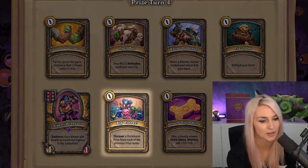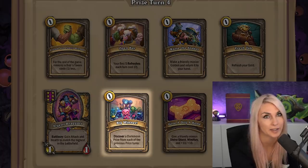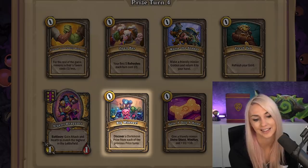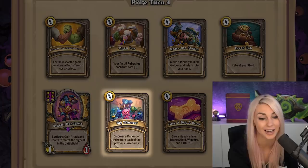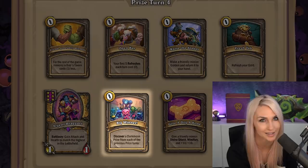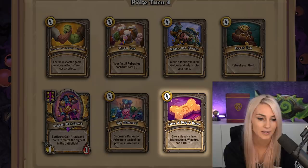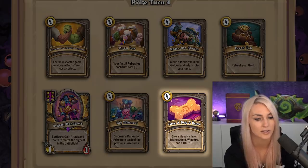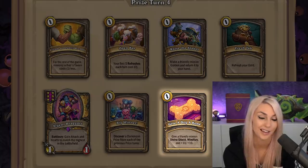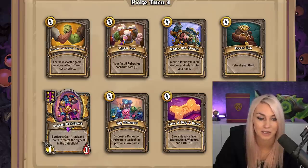Big Winner — discover a Darkmoon prize from each of the previous tavern turns. It's pretty nice because you can get Ice Block from it. Keep in mind that prize turns already feel like you have no time, and with Big Winner you have to discover four prizes, so you feel very pressed for time. Give a Dog a Bone — give a friendly minion Divine Shield, Windfury, and plus ten plus ten. This is very good if you can pick up a poison minion, or if you have a big cleave — Give a Dog a Bone is really nice for that. I really like that card.